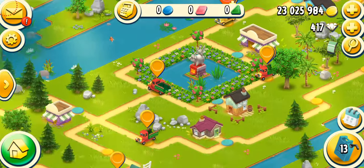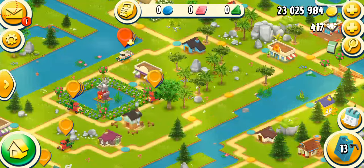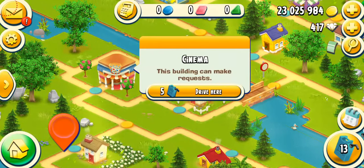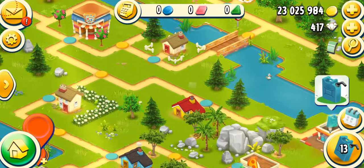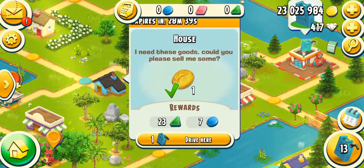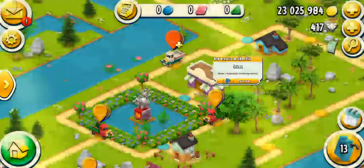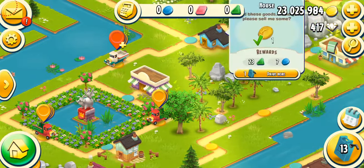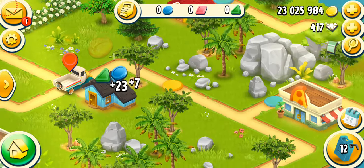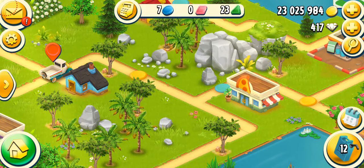Wait, why is it saying 28 minutes? I'm so confused. This doesn't make any sense. I thought it said something else — definitely not making sense right now. But I'm going to do the potato bread one. I got 23 green tokens and seven blue tokens — nice.